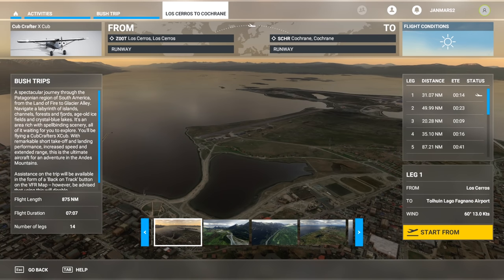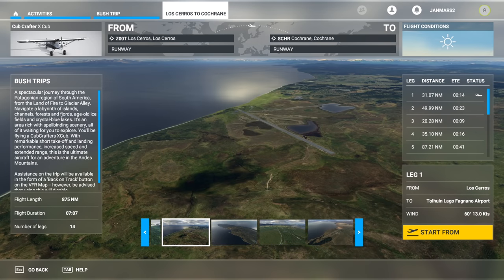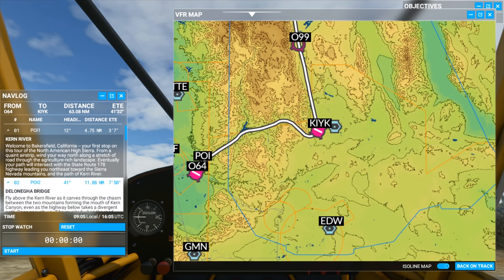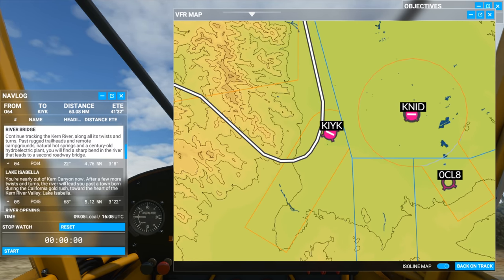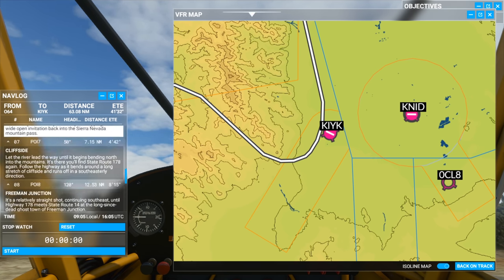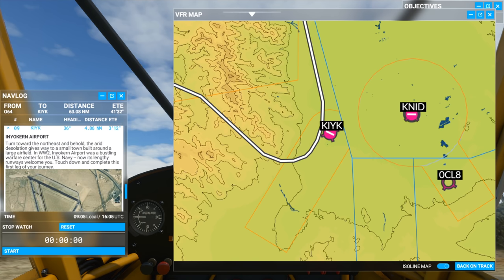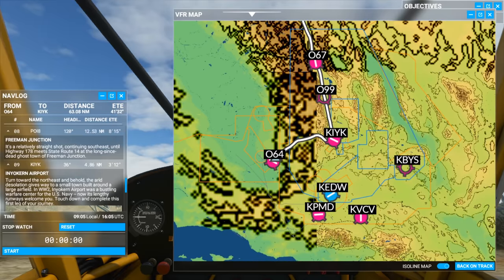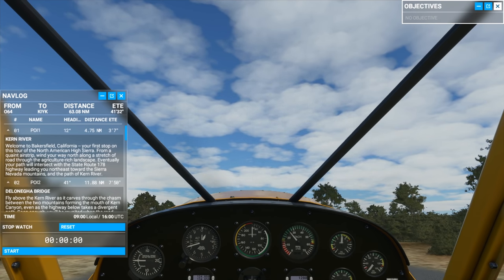I'm fairly sure that Asobo Studio will be adding more as time goes on, and I'd be very surprised if they didn't. As for the bush trips themselves, they are very well put together. We've got a written nav log on the left and a VFR map on the right, all mapped out telling us the route we need to take. There's no GPS here — although you can use the VFR map as a form of GPS — but mostly you'll be relying on your compass and dead reckoning. We've got coordinates at the top of each leg of the journey, and I'll leave you here with those first few moments of heading off on this bush trip.